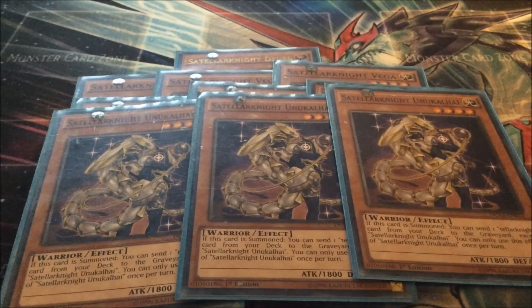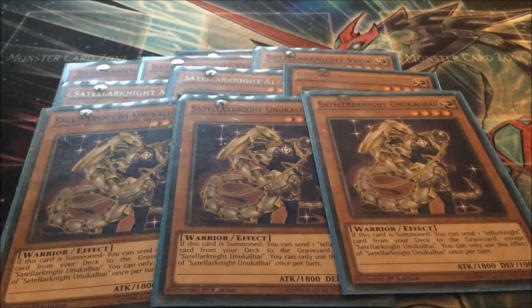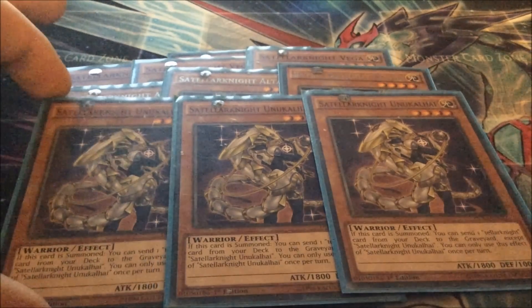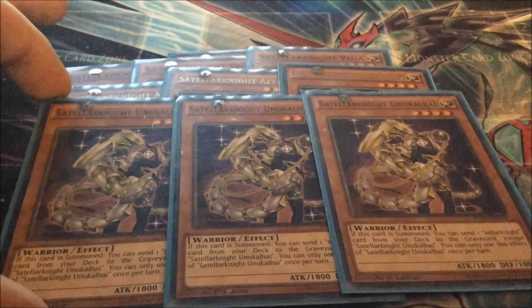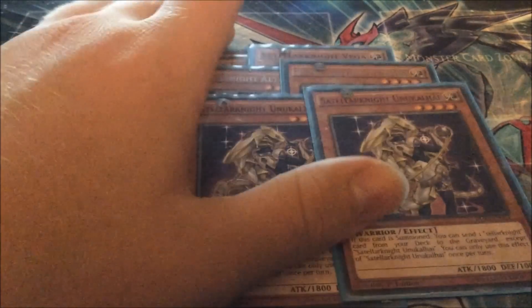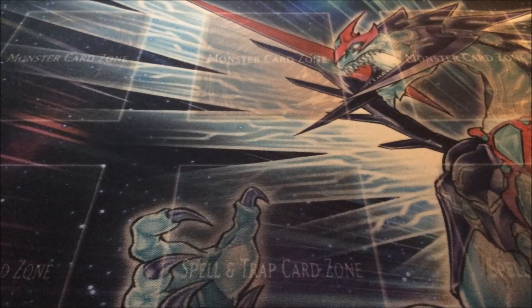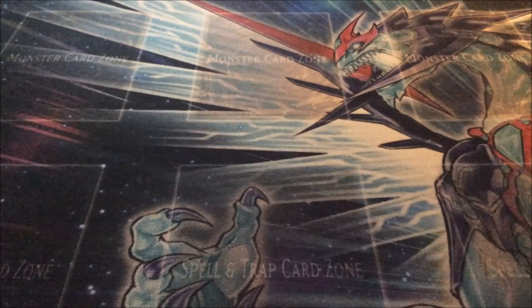Next up is three Satellite Unukali, and what this does is when it's summoned, you can send a Satellite monster from your deck to the graveyard, except Unukali, and you can only use the Unukali effect once per turn. So I'm only running these ten right now, because I've only got these ten. These are the cards that I've pulled from the sneak peek or traded from the sneak peek. I pulled the Sephira — the ultimate ritual card — and traded that for Deneb.